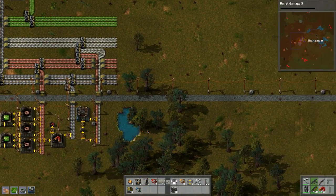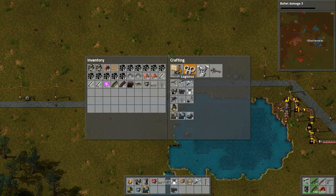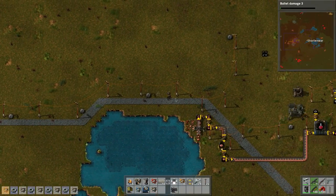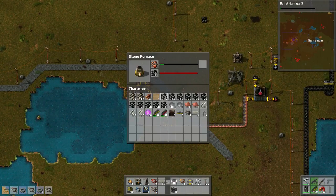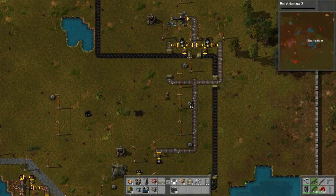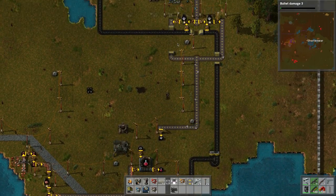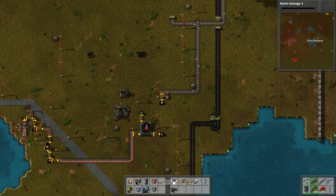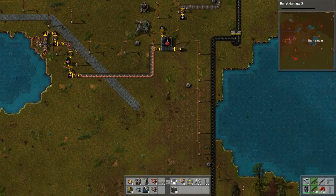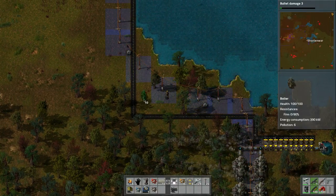Let's run over this way for the steam engines. We need to put more burner inserters - nine of those: five, six, seven, eight, nine. This stuff should still be going good. These plates automatically fill up so that doesn't matter. How is this going? 933 - that's soon to disappear. We're continuing to make these, so we're gonna use up those supplies a little bit. We need to place ten of these guys.